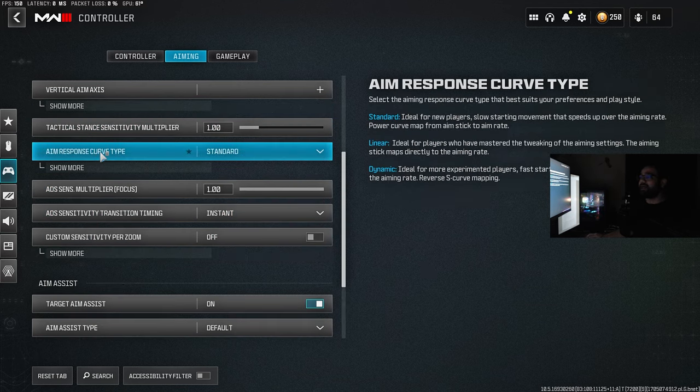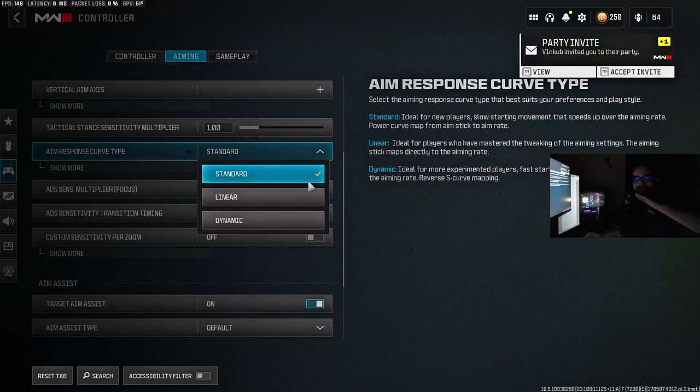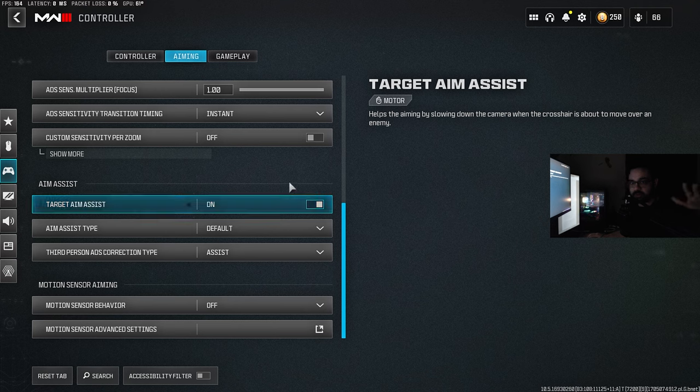The most important controller setting is the aim response curve type. Standard is something you should avoid — everyone agrees it's just bad. Linear is great for a one-to-one ratio but is only suggested for high sense players; on low or medium sense, linear makes tracking and flicking very hard. Dynamic is what everybody recommends, including me — it has an S-type response curve that gives you an instant speed push when you start moving, which is great for reactions and flicks. It's not linear so consistency takes time, but it's what you need for this type of game. And please turn aim assist back on when you hop into Warzone or multiplayer.